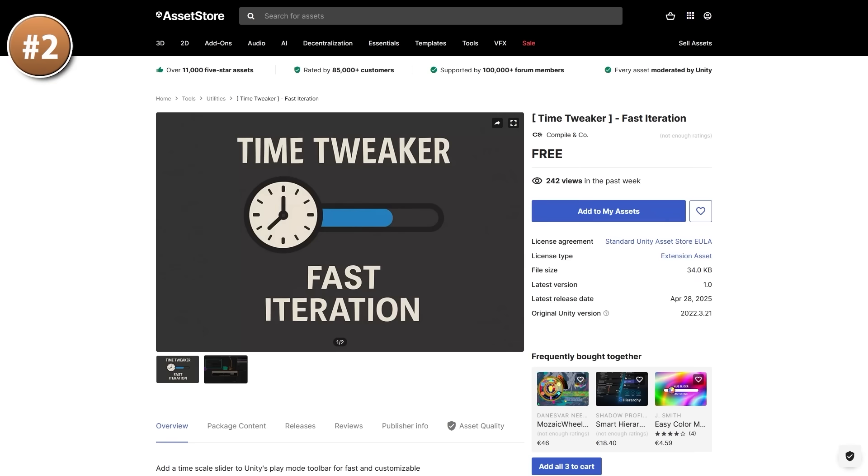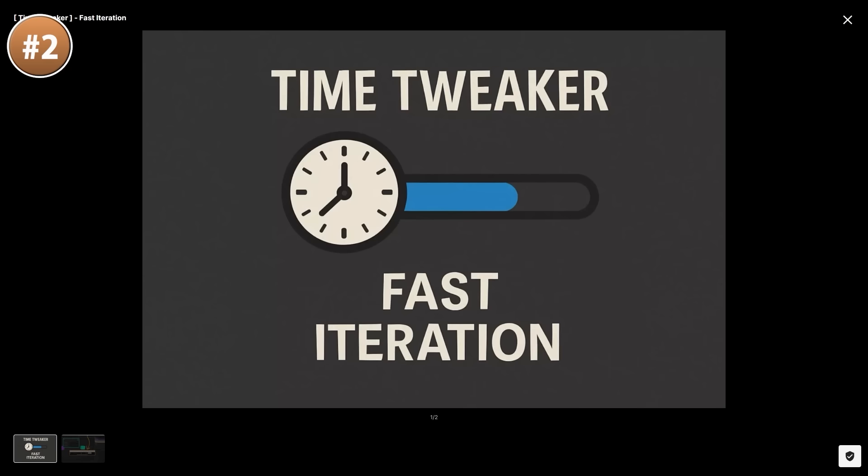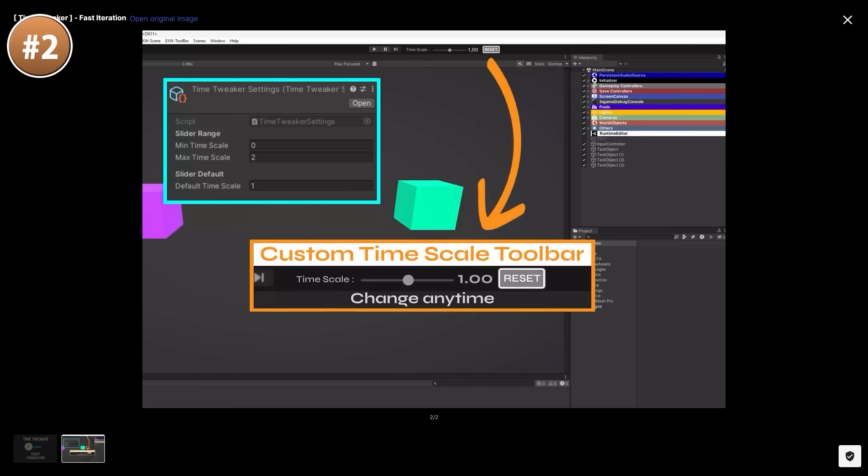If you want to easily control your time scale, check out this one. It's a simple tool that adds a slider to your game view to control the time scale. This can actually be super useful for testing — sometimes you need to wait for a cutscene or an animation to finish. Being able to easily control time with a slider like this is definitely very helpful, and this simple tool makes that very easy.